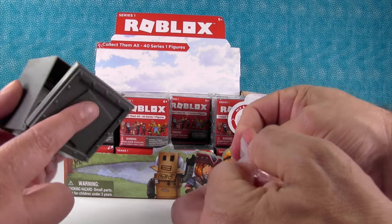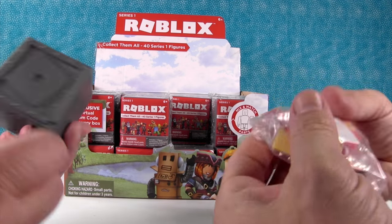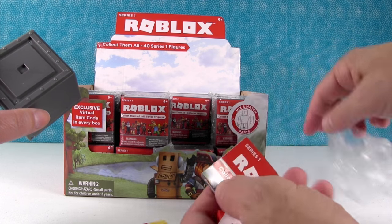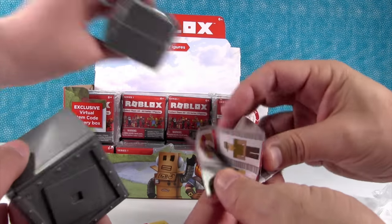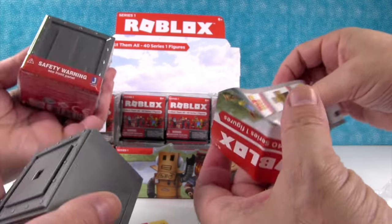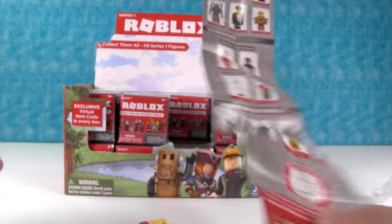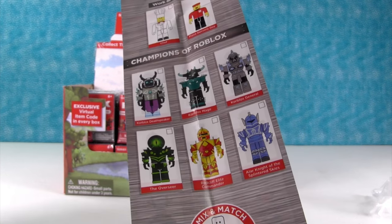These boxes are really cool because you can store your figure inside. They have letters on the outside so you can spell out Roblox. Here's an O. Here's a checklist. Champions of Roblox.